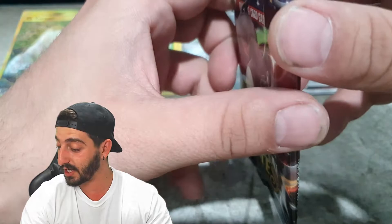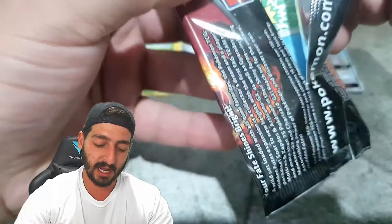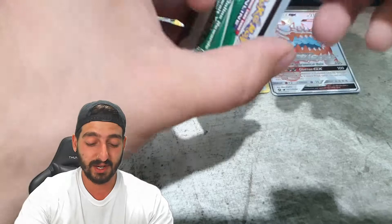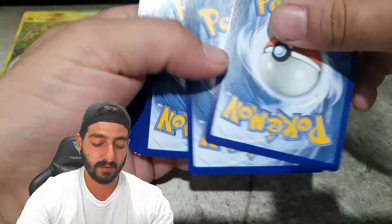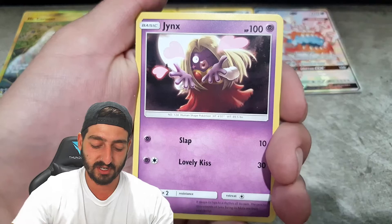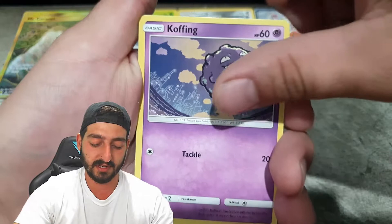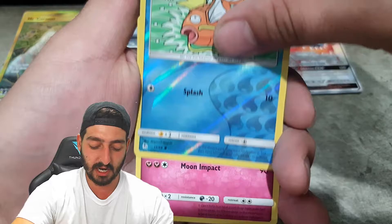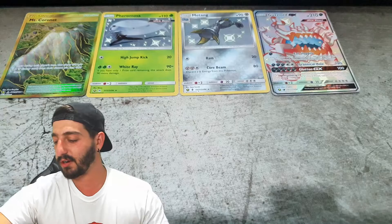I do have a few of these Hidden Fates boosters — I think we might get stuck into them. Going into a Water Energy, Graveler, Farfetch'd, Jynx, Magikarp, Koffing, Clefairy, Staryu, Jigglypuff — reverse holo Magikarp followed by a regular rare Clefable. I have decided I'm going to leave three of these boosters for the next video, and we're going to do another two boosters extra, then get into some Cosmic Eclipse.